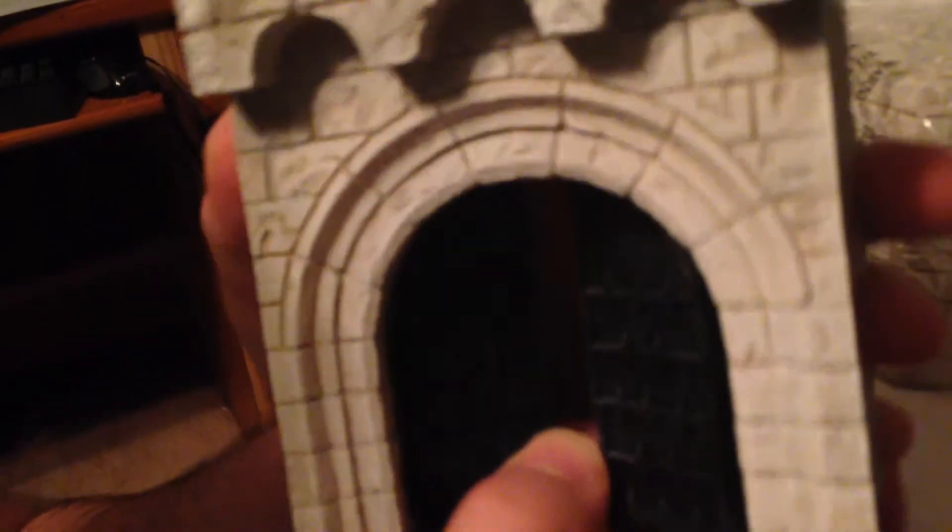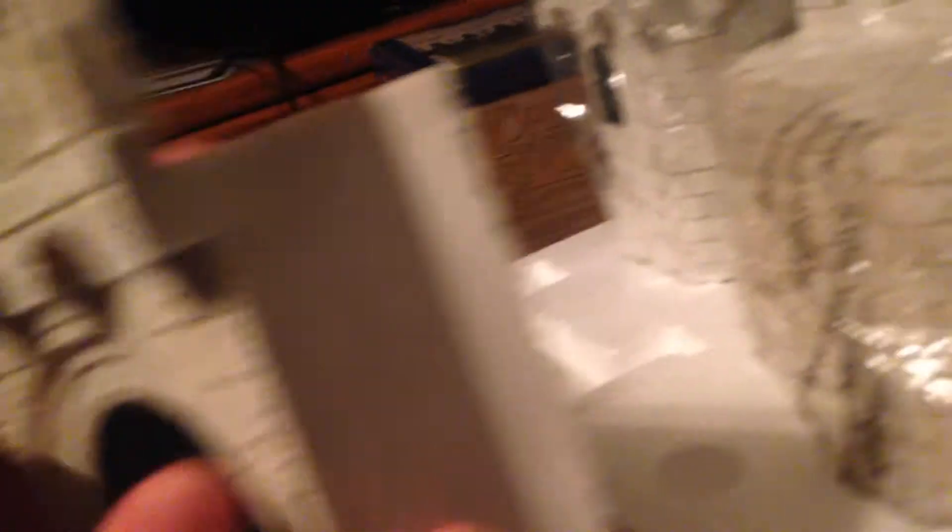A feature I like is it comes with felt on the bottom. This is the gate, and it opens like so — it's pretty firm, takes a little bit of pressure to open it. So that's the gate.